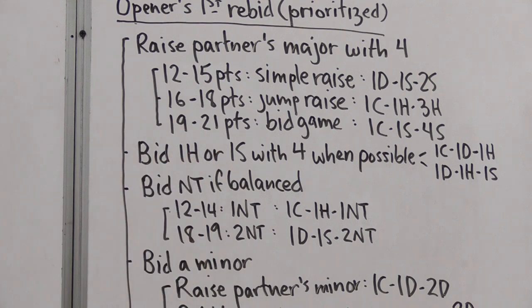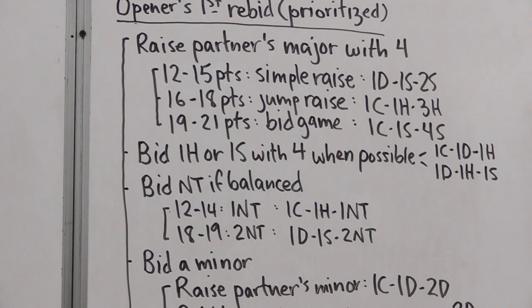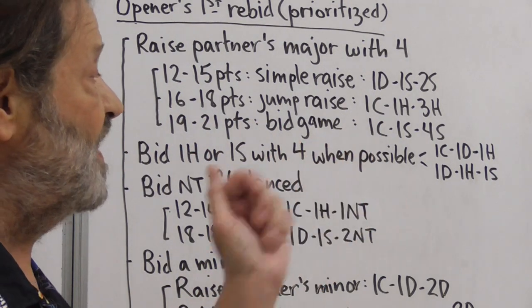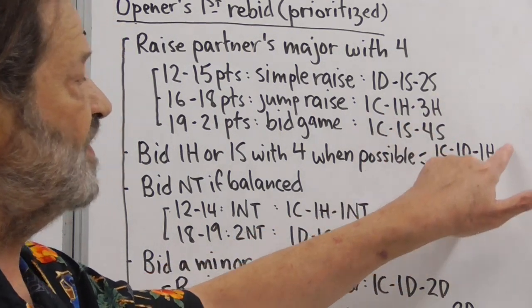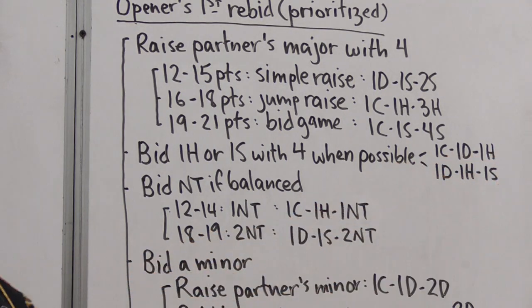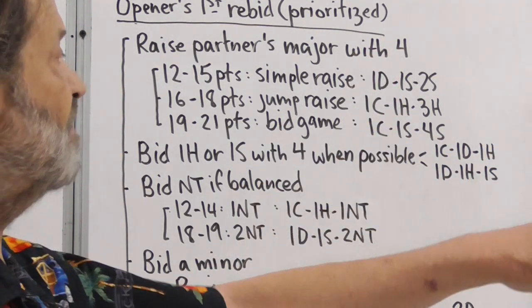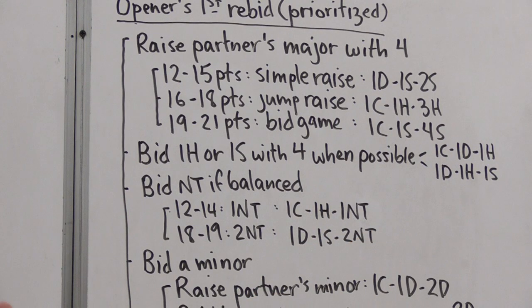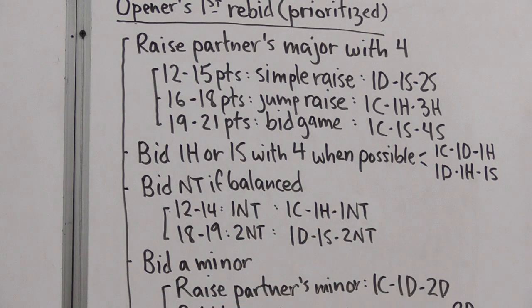Sometimes the first rebid can be one heart or one spade when we have a four-card major of our own. For example, after one club and partner bids a diamond, we can bid one heart with a four-card heart suit, or one spade if we have that instead. These bids are not forcing but can be as strong as about 18 points. With 19 or more points, opener will jump shift — one club, one diamond, two hearts. With 12 to 18 it's a non-jump, which is why we always try to scrape up a response to these calls when possible, as opener may have a game.